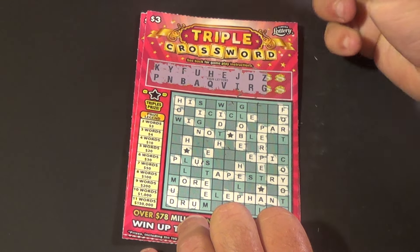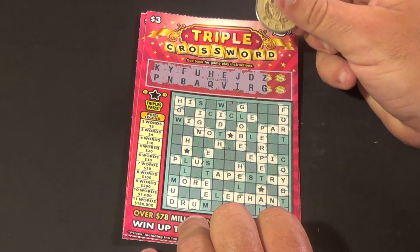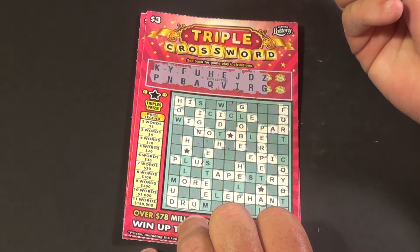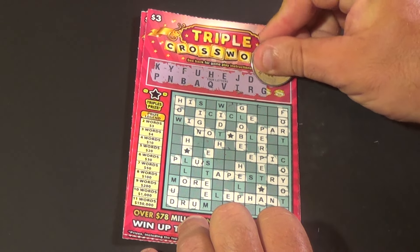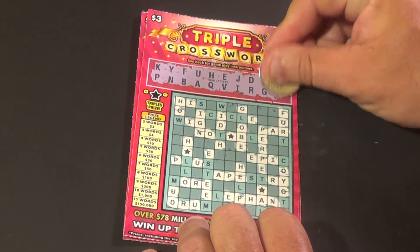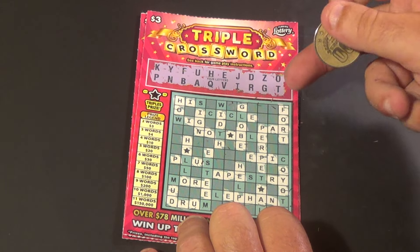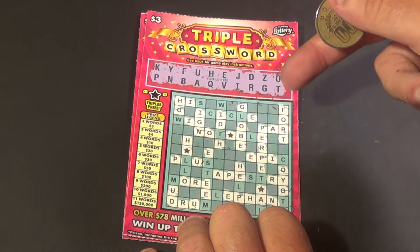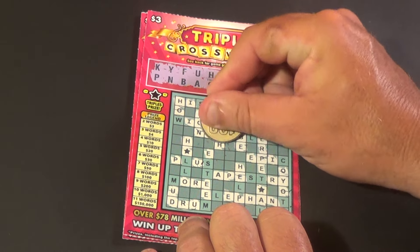Next letters are Z and G. We have one G, there's another G, and that is it. There's the O, and T is the last letter. We have a win — we have our second word, which is FORT. So PAR, FORT — that is good for at least $3.